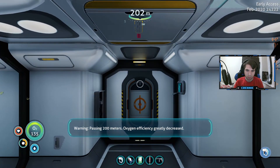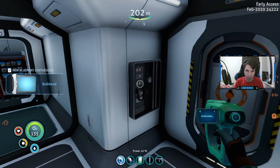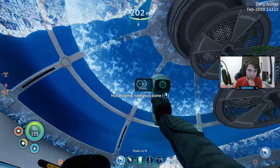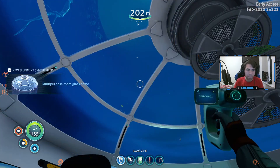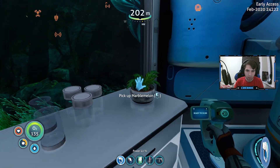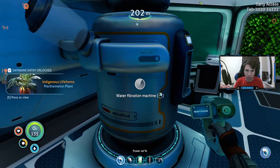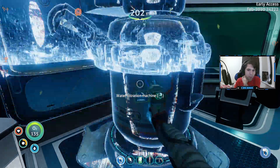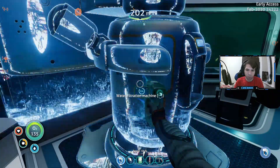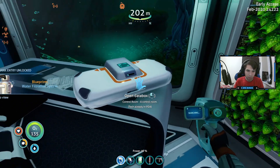Here we can enter a bulkhead. There's a glass container, multi-purpose glass door — so we can make a glass roof, that's very nice. And we can take the filtration machine. That means an end to constantly catching bladder fish as soon as we get this installed in our base.